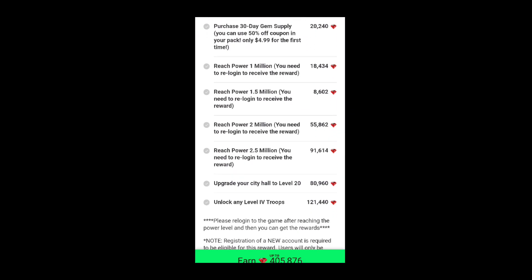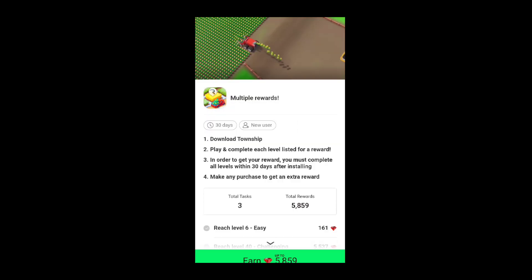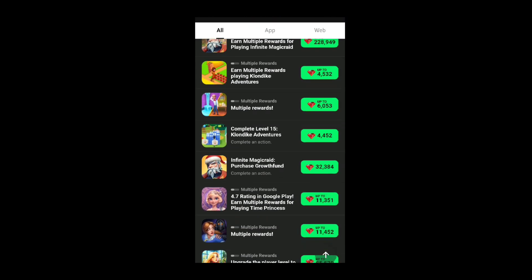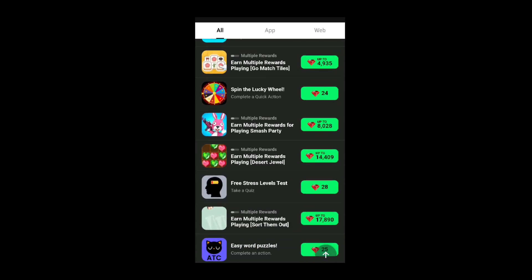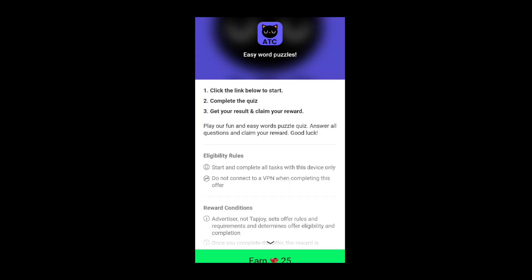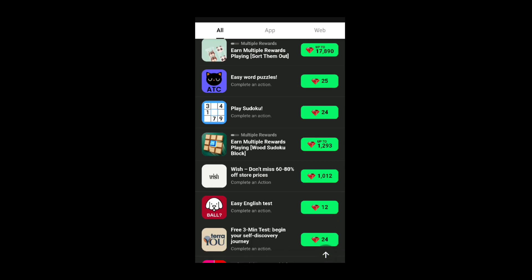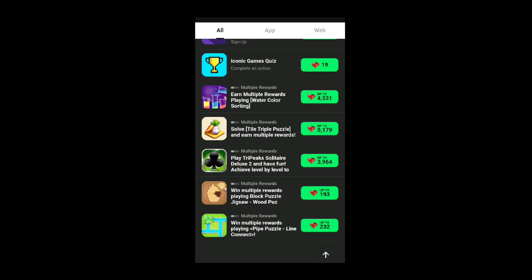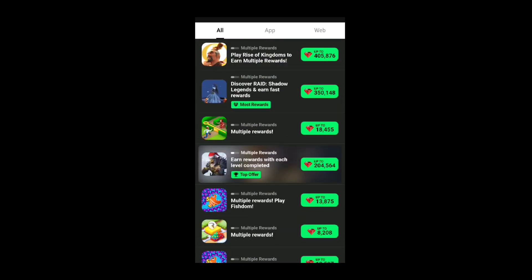It looks amazing but it will require a lot of time. You have to choose the most easy offers. There are some really interesting offers for 5,000 gems — that's probably the easier option. It will require time, you have to be really patient and farm. You can find a game that's interesting to you. There are some really easy offers, but some aren't worth it at all — like nine gems? No, I'm not going to do this for nine gems.